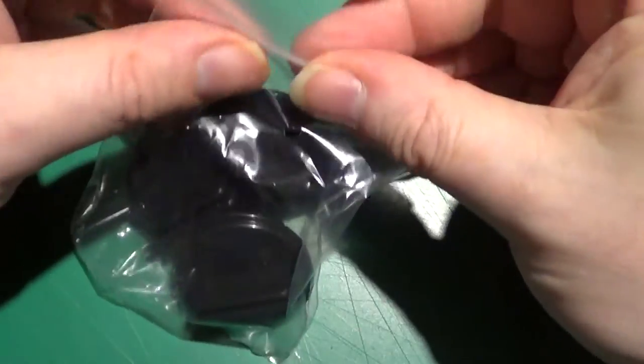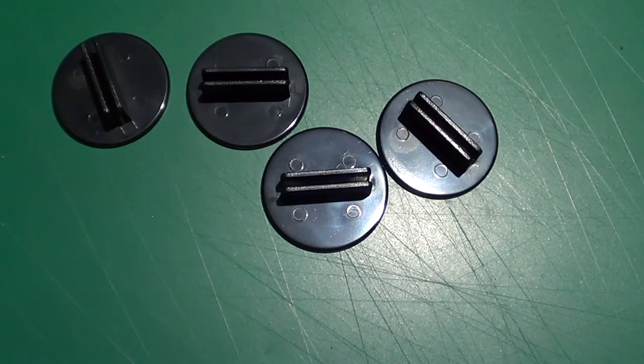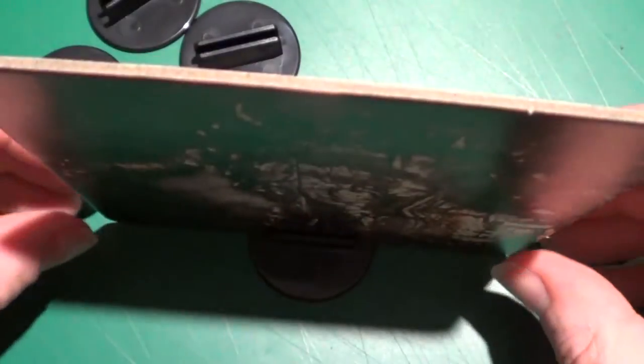Let's have a look at the standees. There we go — we get five. Let's pop these out. We've got Humongous — he slots in and stands up very simply, that's the way they work. Not a problem.